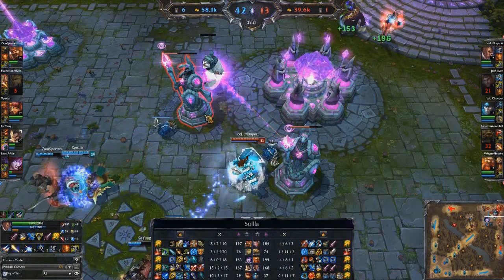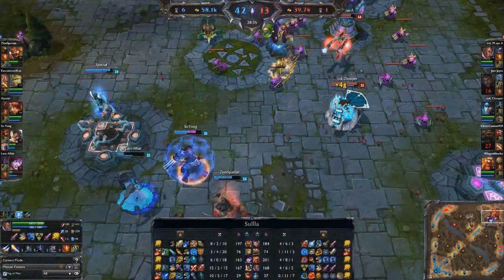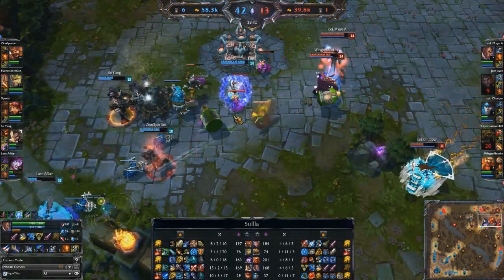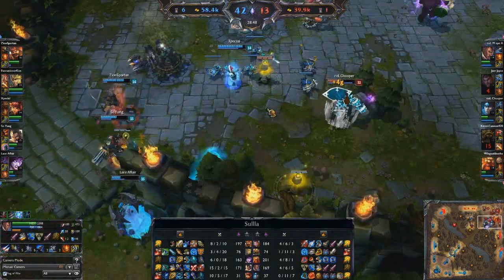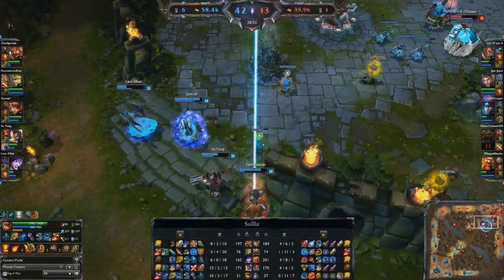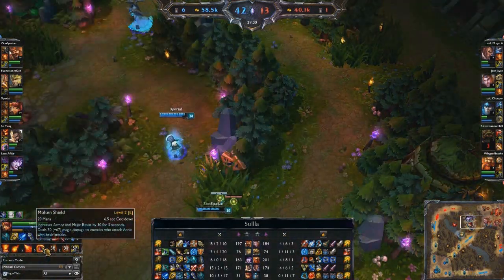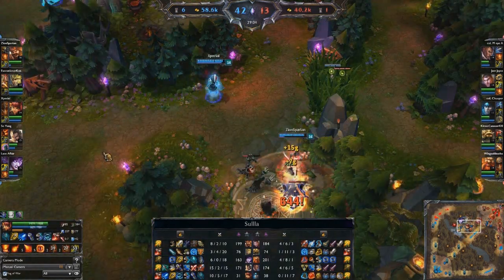There's another AoE stun coming out from X-Special's Annie hitting two people right there. And again, that's on a pretty short cooldown — note that she can cycle through all her spells in probably about 10 seconds and get off another stun. So she can get off multiple AoE stuns in teamfights — it's not just about Tibbers. When Annie gets 300 ability power like she has right now plus a blue buff, she's legitimately strong in her own right, not just as a crowd control bot.